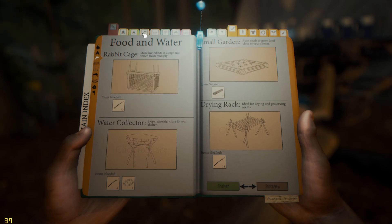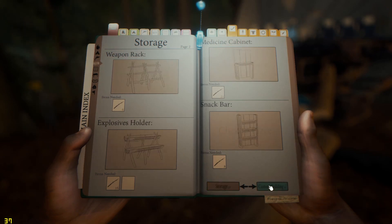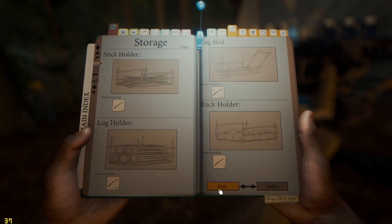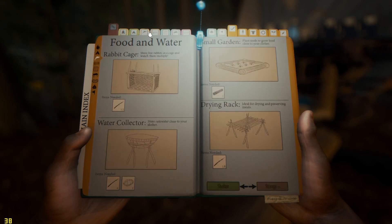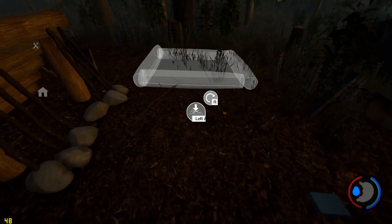Yeah, make a log. Right, I will do that. Storage. Log holder. Let's see if there is anything bigger — this seems to hold only five logs. Explosive holder. Maybe we should actually build something with these logs. There is a small garden you can do with just two. Let's do that. Small garden.